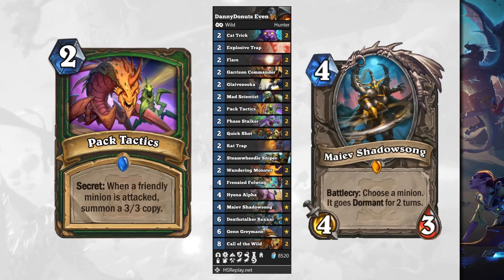Moving on to some other archetypes — Even Hunter. It's a deck that's been floating around the Tier 3 to Tier 4 range for a while. This is Danny Donut's list — he's part of Team One Trick. He took a pretty standard Even Hunter list and put in the new Hunter secret Pack Tactics: when a friendly minion is attacked, summon a 3/3 copy. We're not trying to get a crazy copy of a big minion — it's just a free 3/3 on the board that helps apply pressure and gives you extra board for free, which is very powerful.